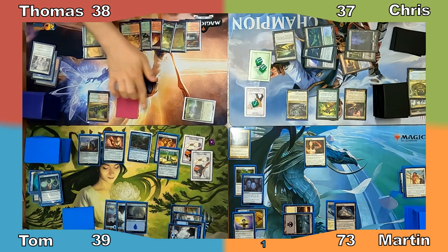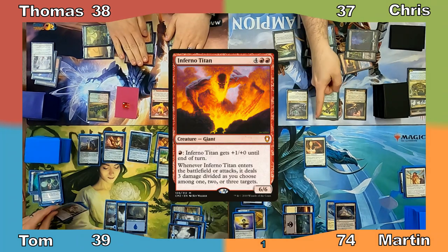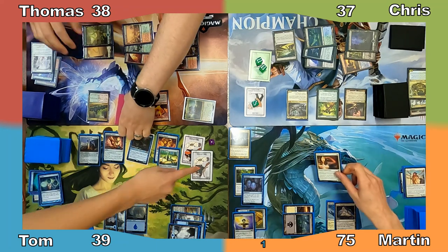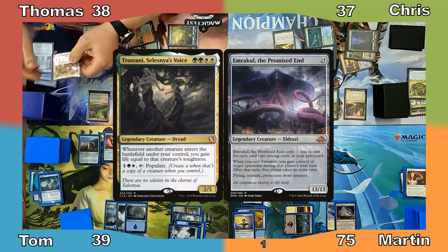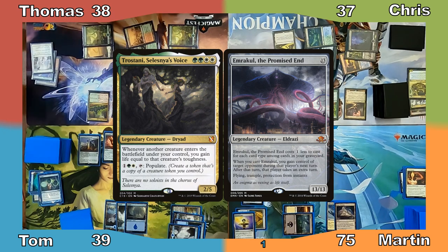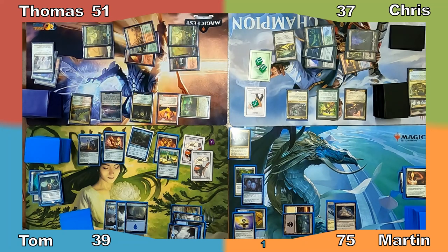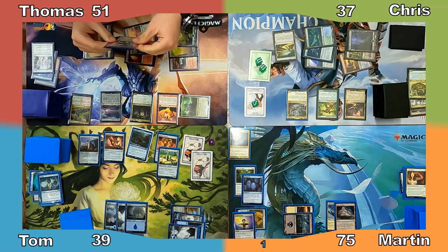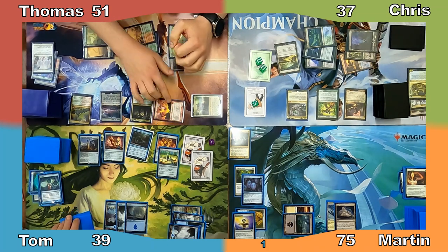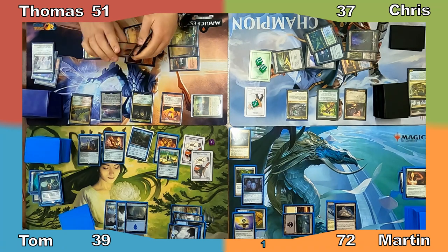Thomas plays a Forest and creates a second Egg Token. I gain a life and Thomas casts Inferno Titan, giving it haste. Thomas chooses to deal 1 damage to each of his eggs and my Warden with the Titan's ETB, killing all 3 creatures and activating Atla's ability twice. He puts Tristan's, Lesnia's Voice, and Emrakul the Promised End into play, gaining 13 life. Emrakul enters thanks to Tristan's ability. Thomas gives both new creatures haste and moves to combat, making a deal with Chris to deal me damage. Thomas attacks Chris with his Titan and deals me 3 damage with the attack trigger. Chris removes the Giant from combat with Maze of Ith.